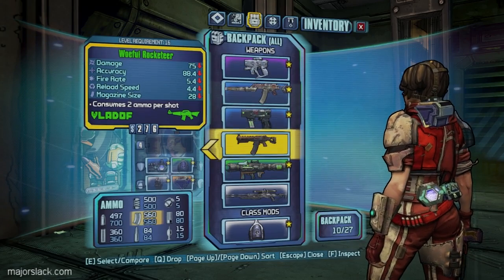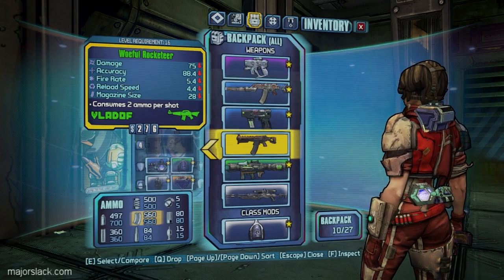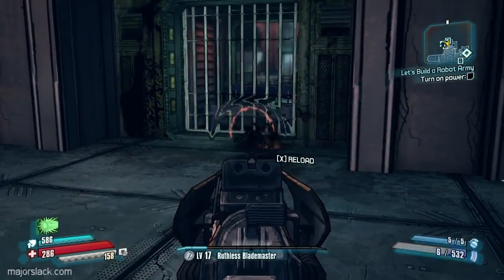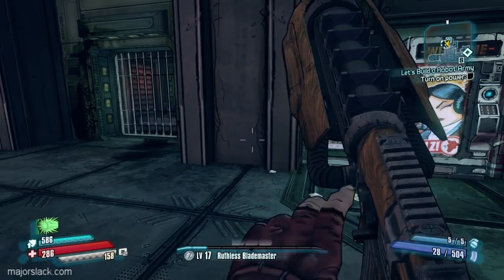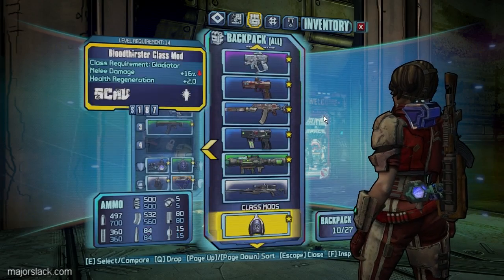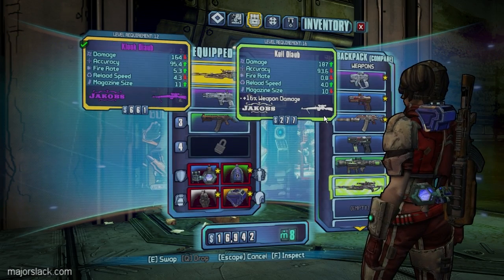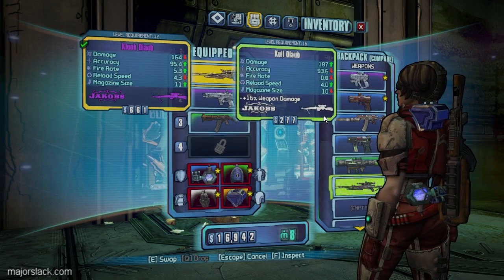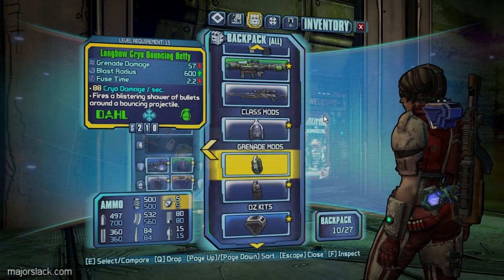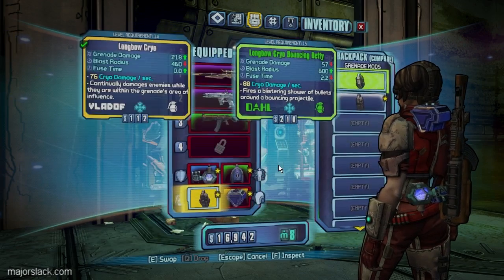Okay, what did we get here? A woeful rocketeer. Two ammo per shot, so basically it's a Vladoff with a Torg barrel — going to shoot explosive rounds. Holy shit, this could be deadly. I want to try it out. Of course, I'm going to die a horrible death whenever I do field testing. A little more damage but the fire rate is going to suffer. So close but no cigar — you're going. Longbow cryo bouncing Betty. Nice blast radius, I want to try this out before I sell it.